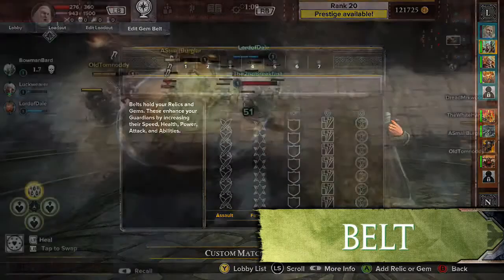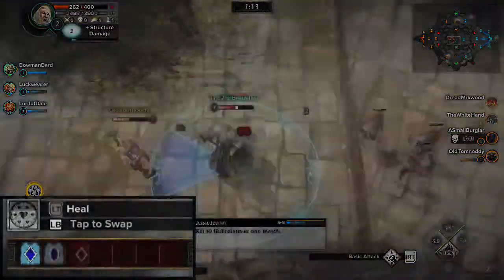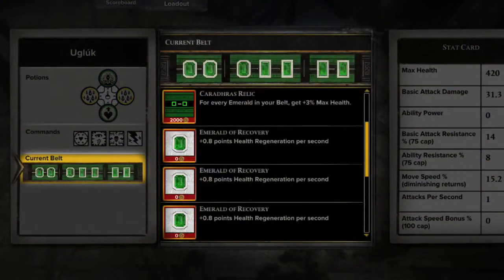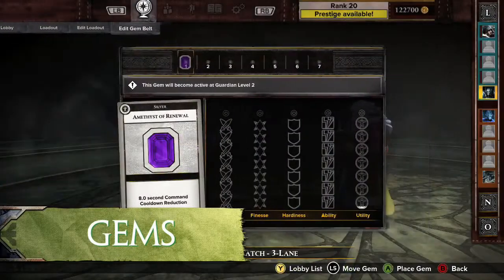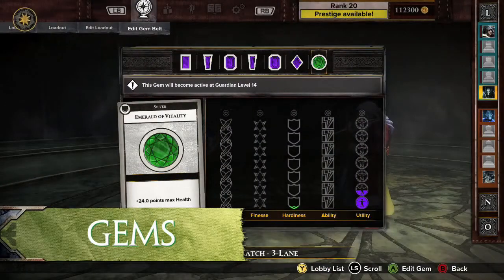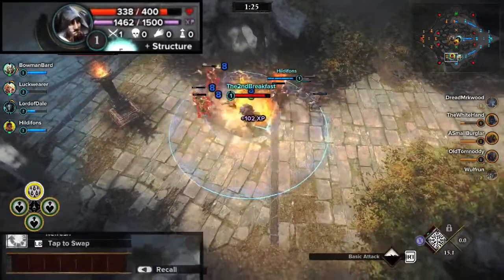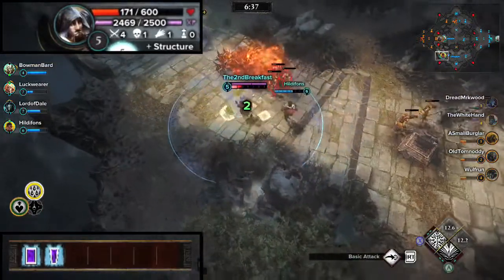The Belt can be used to provide Guardians with bonuses that unlock throughout the course of a match. A Belt is made up of two items: Gems and Relics. When added to a Belt, Gems provide stat increases to Guardians. Up to seven Gems can be placed in a Belt. Gems unlock as a Guardian levels up in a match, with one Gem unlocking every two levels, from left to right.